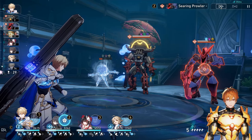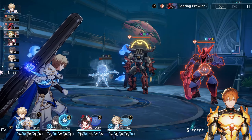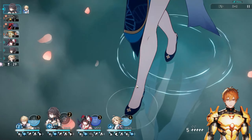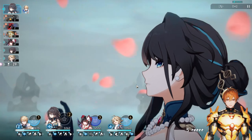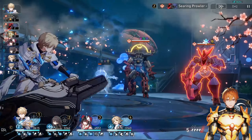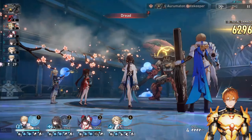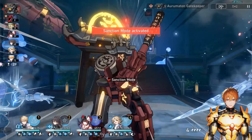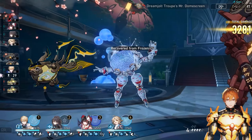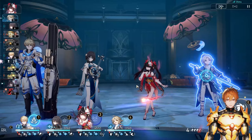I would recommend having at least close to 4,000 defense overall to have strong, durable shields. For feet, go with speed. Fortunately, Aventurine has a very high base speed at 106, so it's very easy to get 134 speed and even more. Orb is defense percentage, and rope can be either defense percentage or energy regeneration rate.